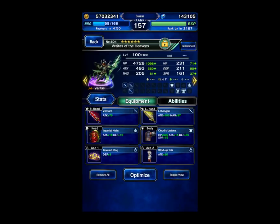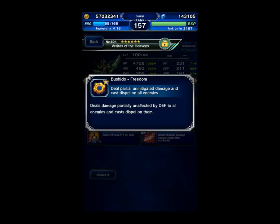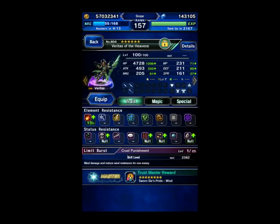Our DPS are going to be Veritas of the Heavens. He's chosen because he absorbs wind, so just by himself with no changes, he is automatically immune to those Wind-Ice hybrid attacks in the ambush round. He's going to be using Fire Weapons and Paralyze Immunity. Dual Wield came from the Final Fantasy X Mog Event as a free Trust Mastery, so we're using that. You do want Bushido Freedom on one of your DPS, because you need AoE Dispels on some of the rounds, so he'll be holding that one.